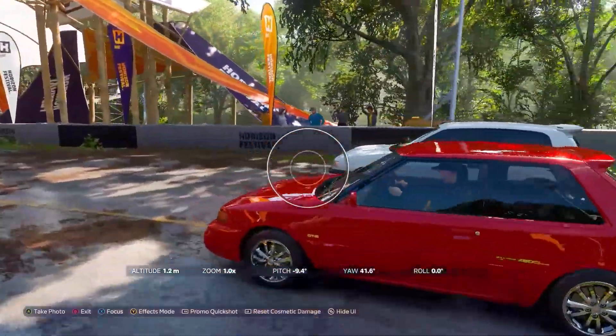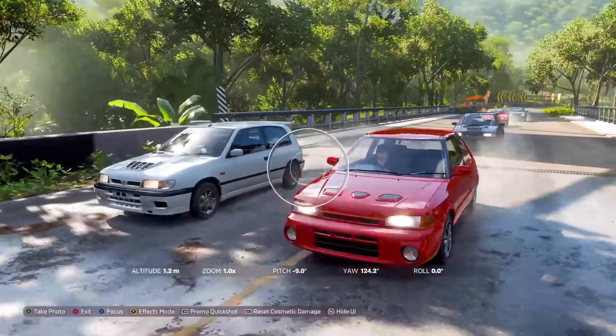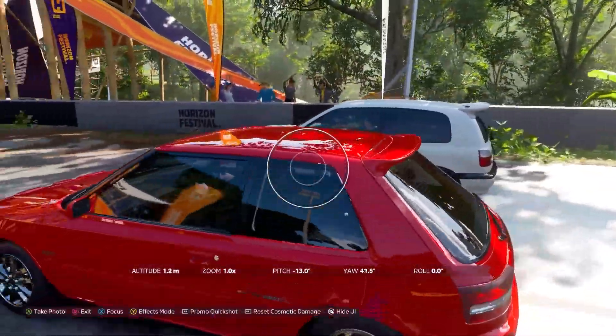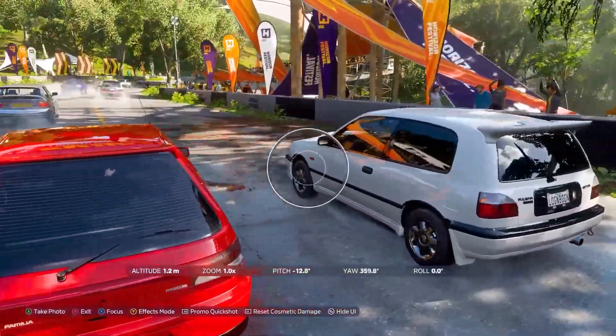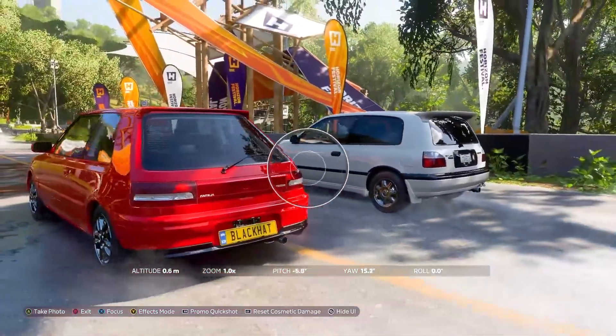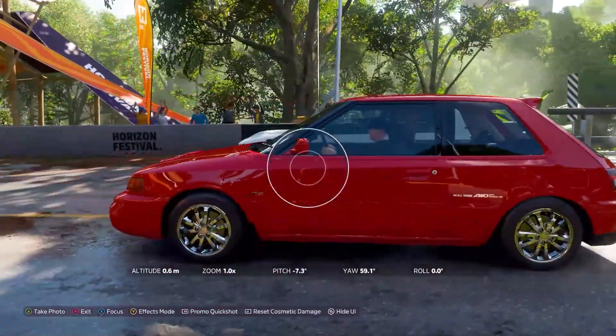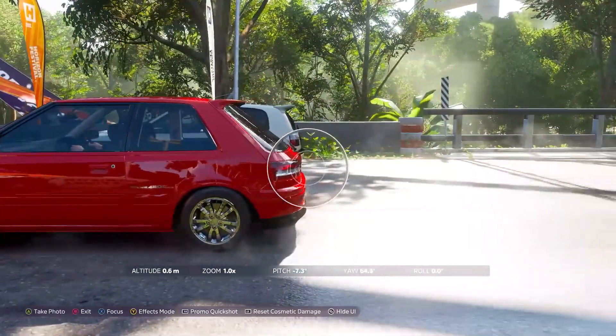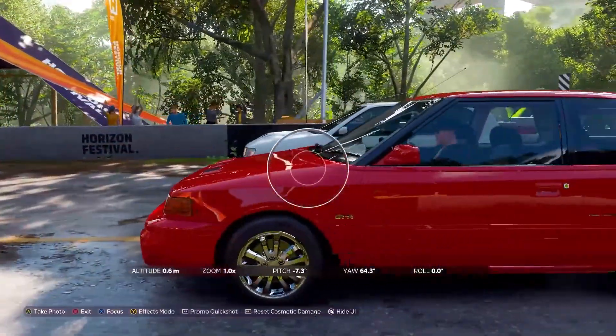So we're going to be doing a dirt scramble first to see how it performs off-road. From what it looks, this is going to be a nice little rally beast. Now, remember what I said before about this being a bit of a direct competitor to the Nissan Pulsar GT-R because of its body shape? Well, if we look at it side-by-side, it looks pretty similar.